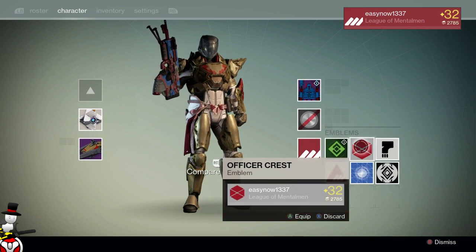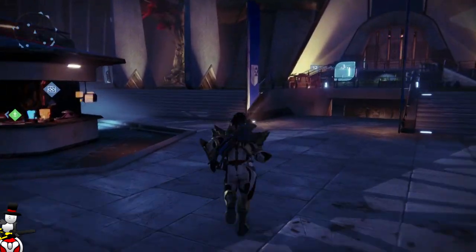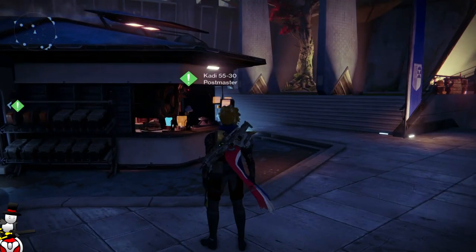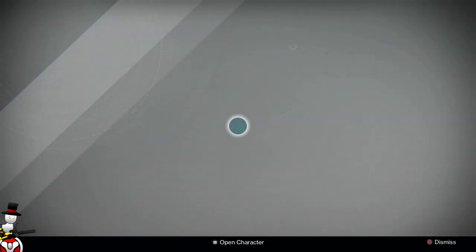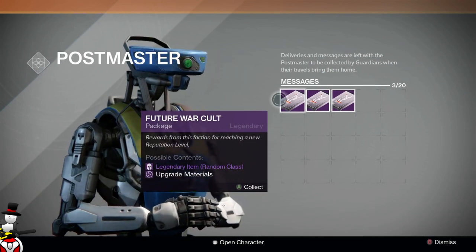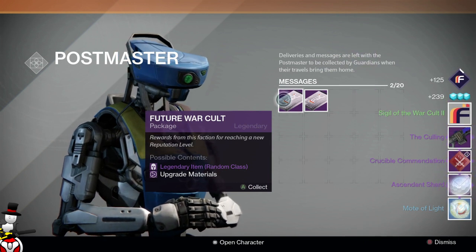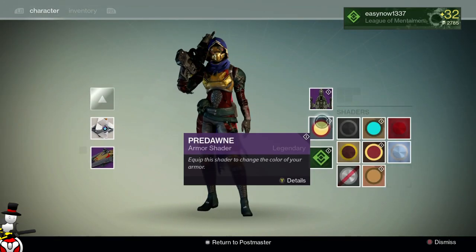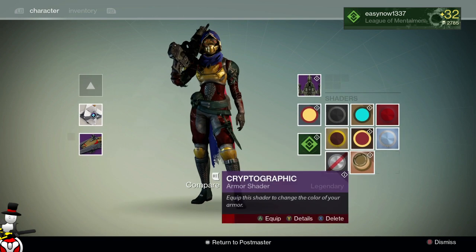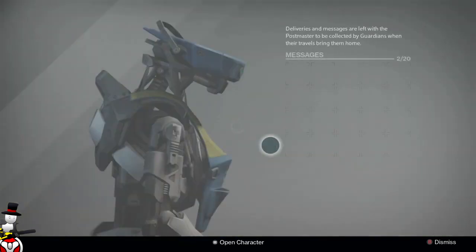Onto the third character, my hunter, who is leveling up Future War Cult. Hopefully we get at least something decent out of these. Going left to right this time. Opening the first one — so many things, that has to be a shader. My heart hurts. Let me check if there's room for a shader — there's room for one. I'll get rid of a cryptographic just in case, and put that on Future War Cult.